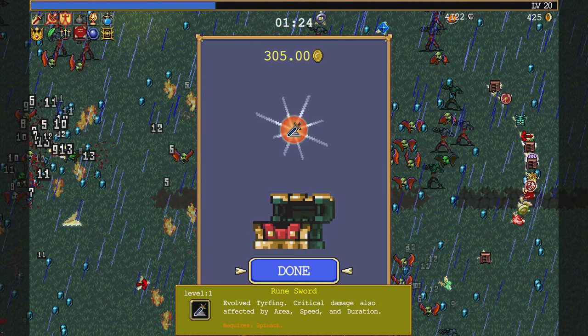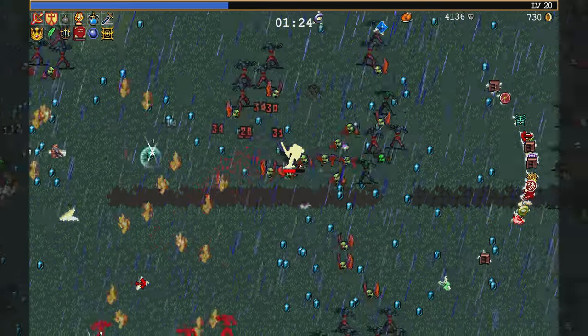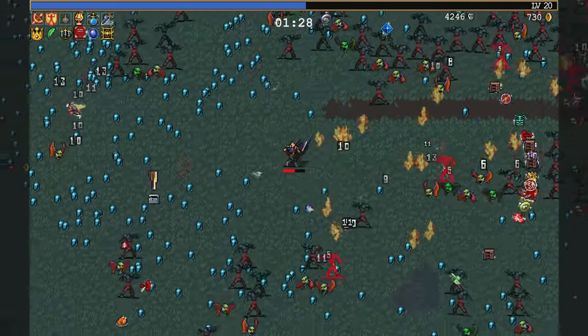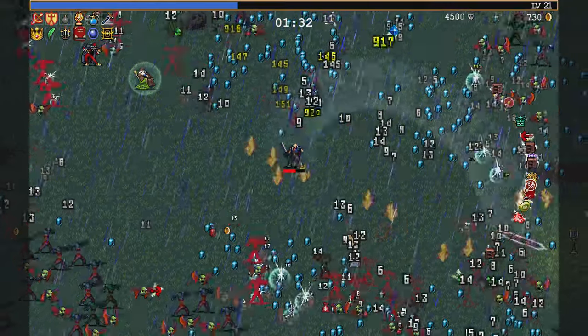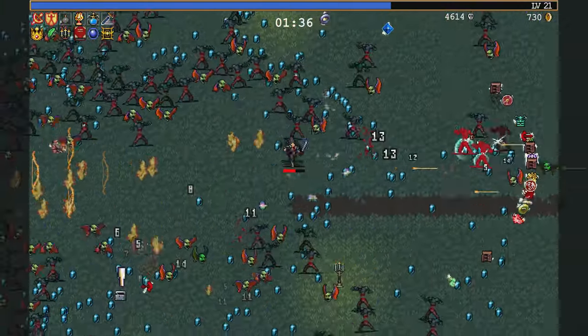I have Tyrfing - critical damage, also affected by area, speed, and duration. I have area. I have duration. I don't have speed. Oh, that's a big slash. It's at 9.20 seconds - less than two minutes in? That's crazy.